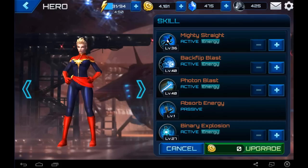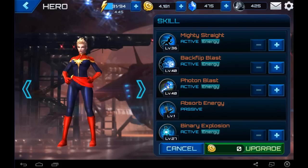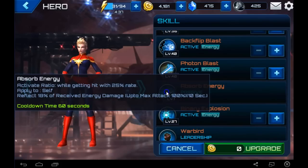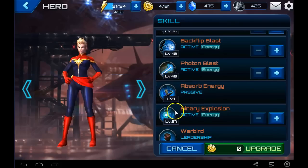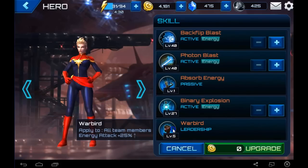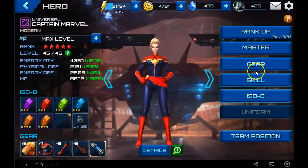As you can see, that's Mighty Straight, Backflip Blast, she has the Photon Blast, her Passive Absorb Energy - which makes her very good to use against other energy-dealing characters because she has a type of shield reflect. And then she has the Binary Explosion, which is awesome. Her leadership skill is Energy Attack plus 25%, so basically if she's the leader she's going to give everyone on the team a 25% energy bonus to their attacks, which is pretty awesome.